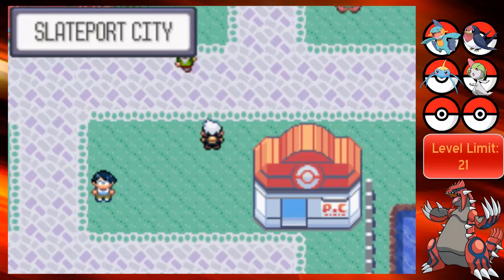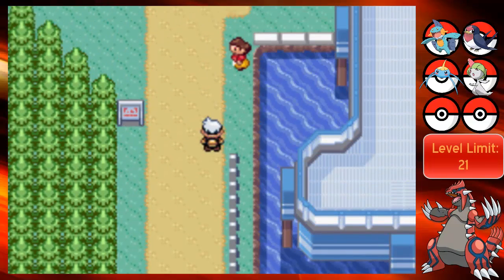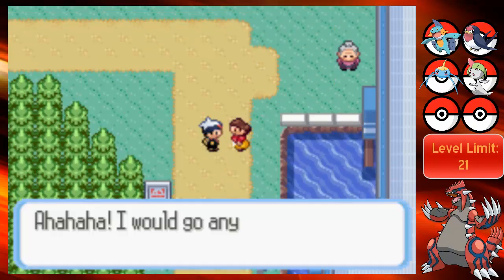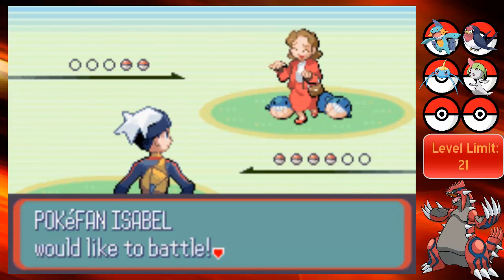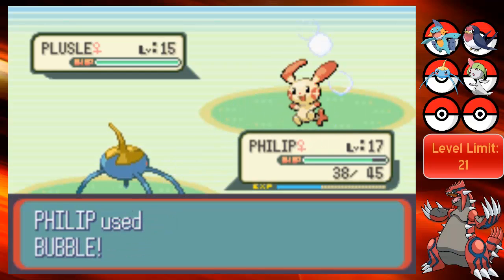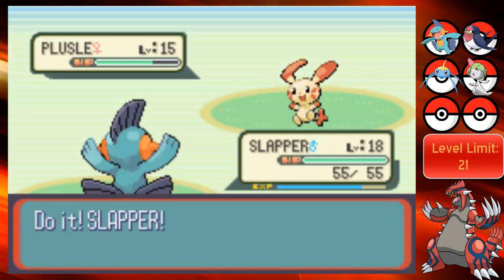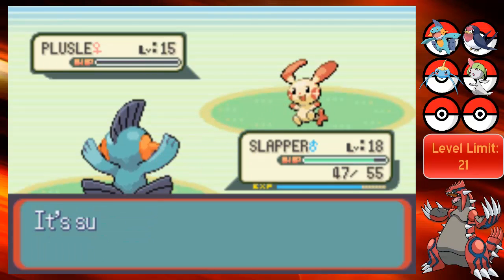I think we can go north now. I just want to catch an Electrike, please. This lady probably wants to battle - let's lead. 'I would go anywhere to show off my delightful Pokemon.' Isabelle sent out Plusle. Are you gonna have a Mega Evolution? Because I really want to see that just to see what they do with it. That would be really weird. Wow, that did a bunch of nothing. I know these do have pretty decent special defense. Let's go with Mud Shot. Nice.